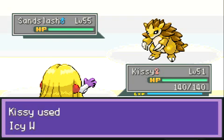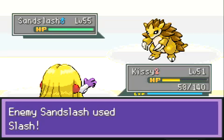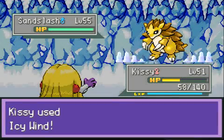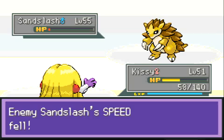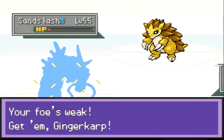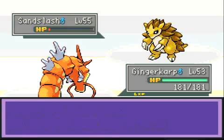Alright, Sandslash is something that's weak to ice, so let's just go for it. But of course I missed - 95% accuracy and I missed, that's just unlucky. And Slash unfortunately might be a 2-hit KO, but maybe I can one-shot it with Icy Wind. I'm playing it kind of risky here, but it does not kill. It did lower its speed, but it's probably going to kill me with Slash. Damn it - why did you have to miss, Jinx? My girlfriend called her Nicki Minaj - I guess that's a slightly better name than Kissy.